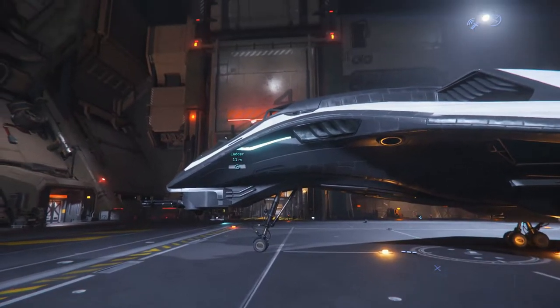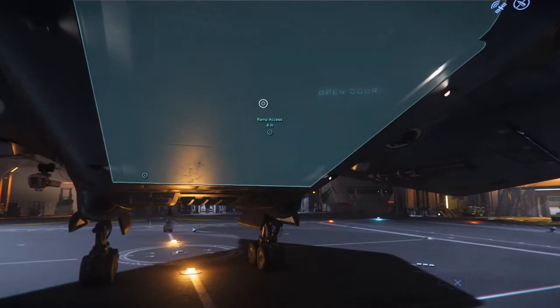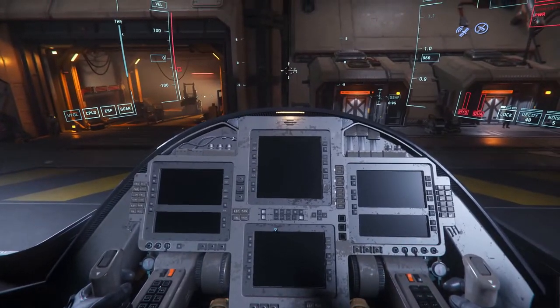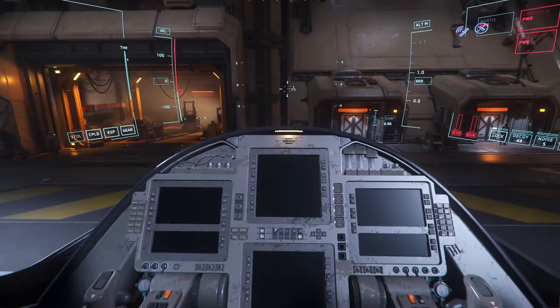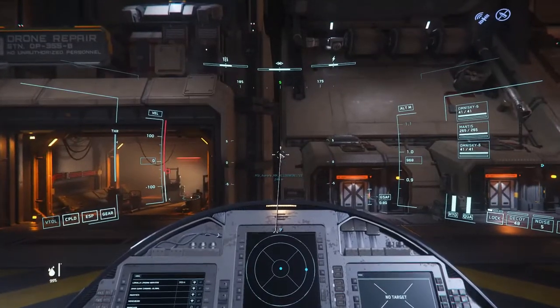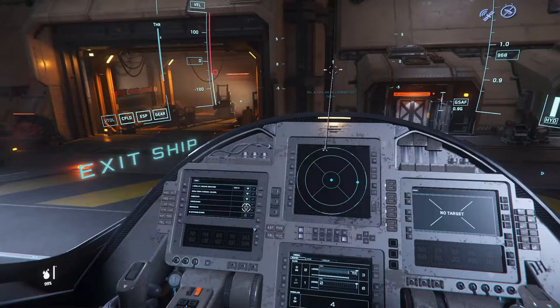Getting inside the ship is pretty easy — you can do it straight from the cockpit or from the back. When you're in the pilot seat, before you fly, you need to understand what's in front of you. The ship usually comes turned off, so you have to press U to turn it on. After you turn on the ship, you'll see different panels that help you control everything and every module in your ship.